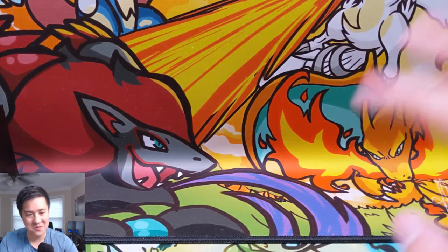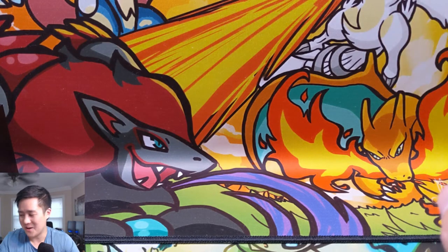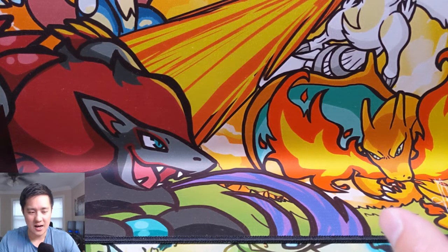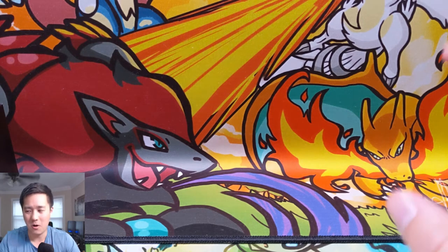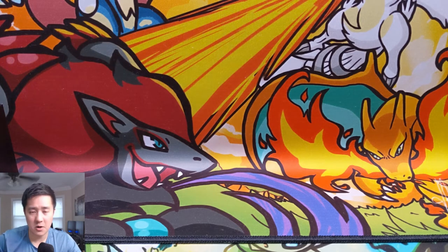Awesome pull — a Dedenne-GX right off the bat, followed by a Celesteela-GX, and we got the Wheezing as well as Vileplume. Don't spend over a hundred dollars on a booster box — more printing is on its way, so false alarm on that one. Let me know in the comments if you'd be interested in seeing some PTCGO play. I follow the meta but I'm definitely not familiar with all the mechanics and exact plays. That was a very quick opening — I'm Wanted Turtle, I'll catch you guys next time, peace!